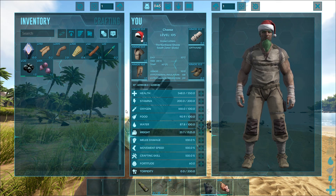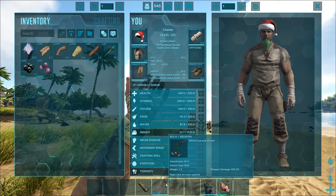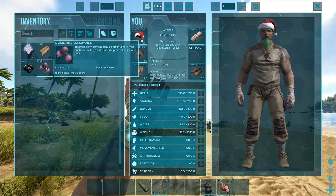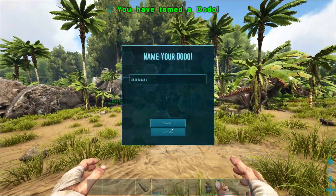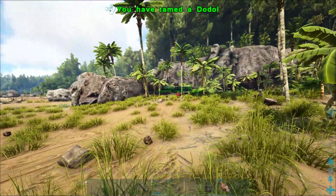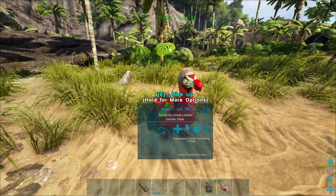What you're going to want to do to tame a Parasaur: make a bow, make 10 trank arrows, make some bolas, and gather some Narco berries and Mejo berries. I've done all that before the video so you don't have to watch me do that. The Dodo's already tamed — our Christmas Dodo is going to hang out and watch.